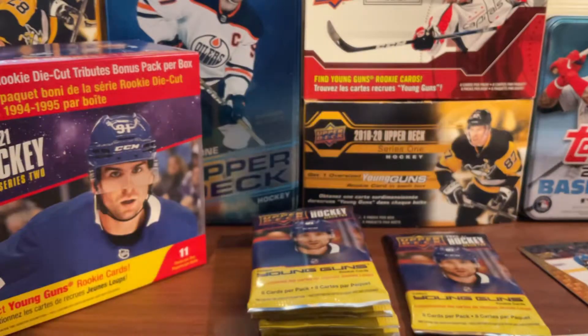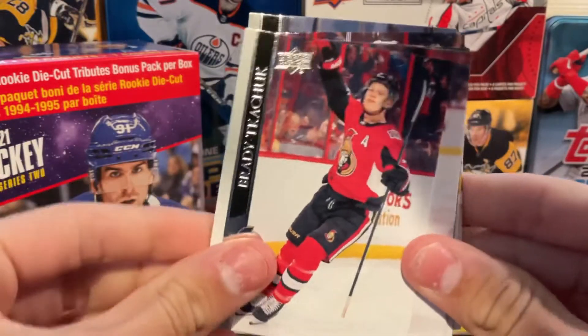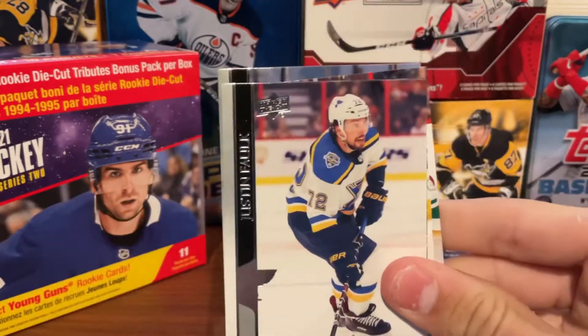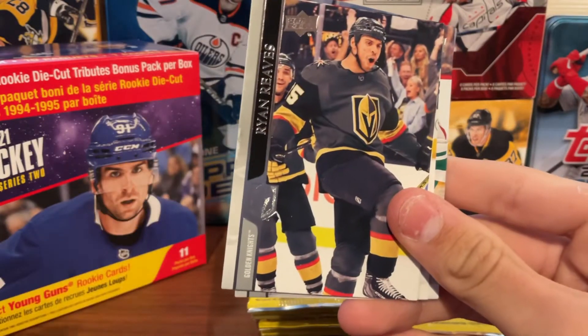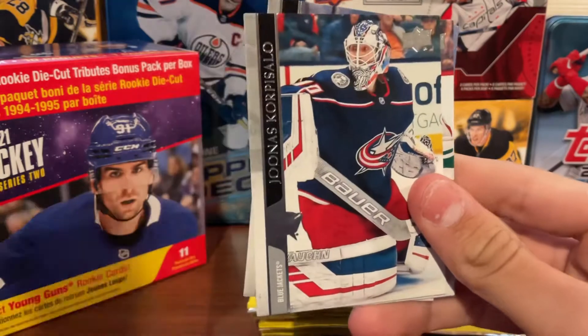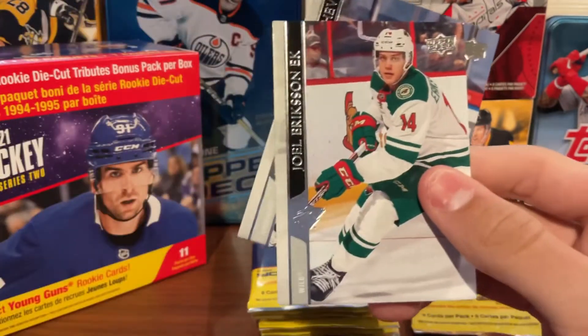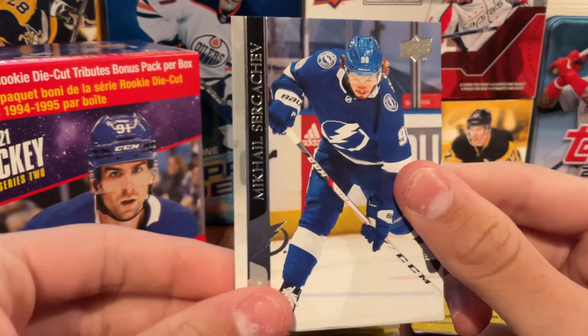Hopefully we can get a good young guns soon. Pack five starts with Darren Helm, Brady Tkachuk, a St. Louis Blues card, Ryan Reaves, Lagoon of Vegas, Korpisalo, Eriksson Ek, and Marchessault.